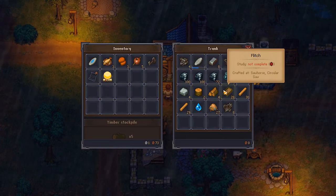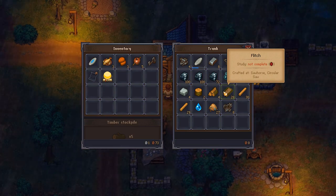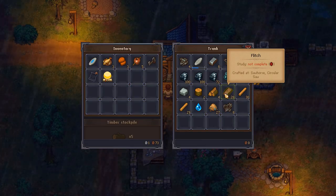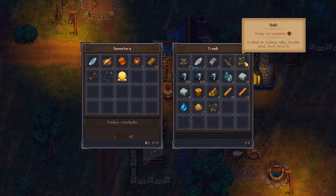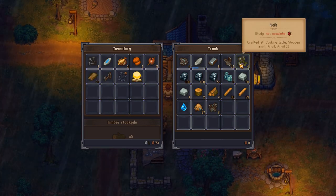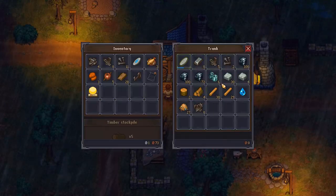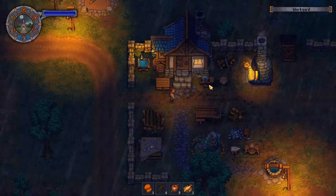In order to do that, we need to first finish growing our grapes, but I want to go ahead and get the infrastructure laid — basically the wine press and wine aging barrel. To do that, we need 28 flitch, 11 nails, 8 simple iron parts, 4 complex iron parts, and 10 stone. That should be everything we need.